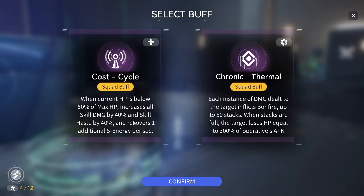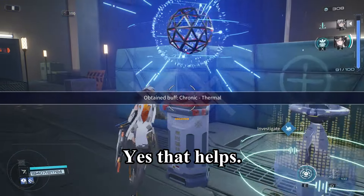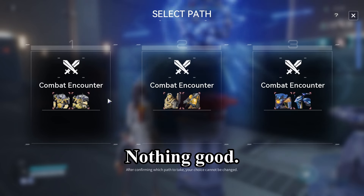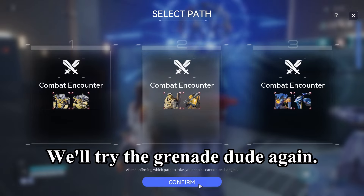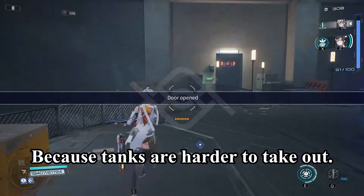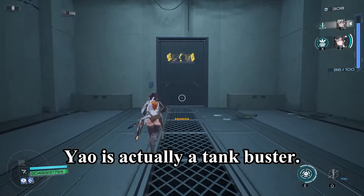When HP is below 50%, all skill damage increases — that doesn't help. Thermo damage buff — yes, that helps. Nothing else good in the shop. Double tank or Grenade Dudes and Sniper — we'll try the Grenade Dudes again since tanks are harder to take out. Yao is actually a tank buster, but only in her ultimate form.